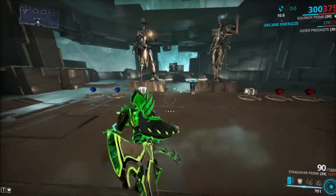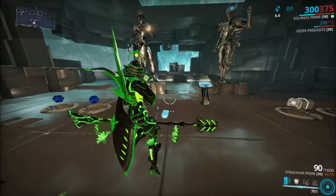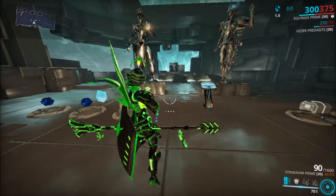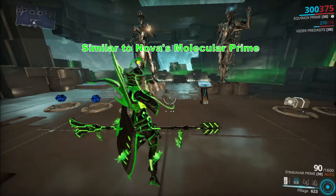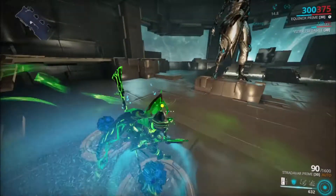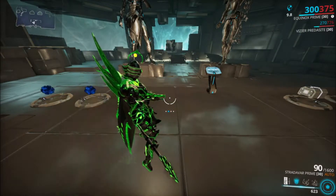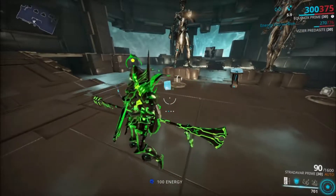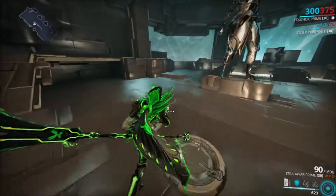Let's take a good look at Pillage and how it works. The range will be the initial radius when it starts, and duration will be how long it lasts for the spreading — it does spread out throughout the entire duration. Duration will affect the spread. The radius will affect the initial radius. So you need to combine both range and duration, prioritizing duration over range, in order to get that nice range for Pillage.